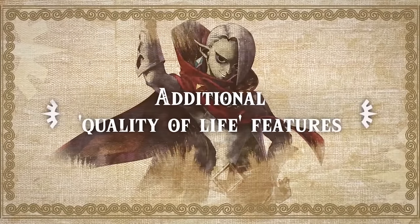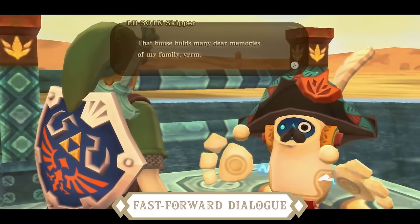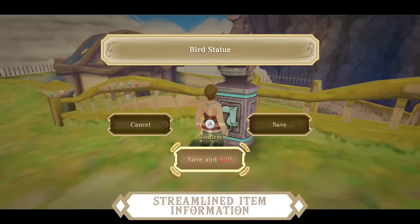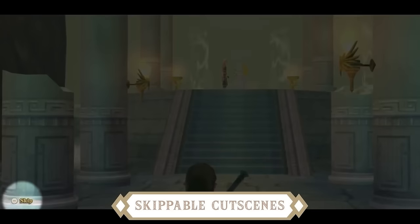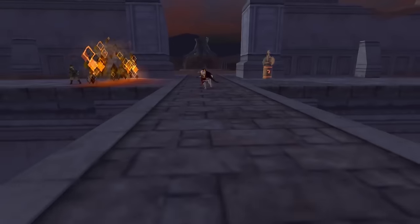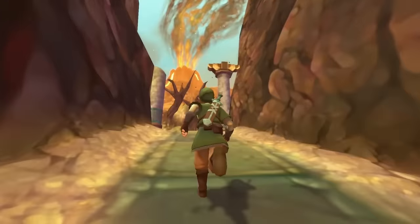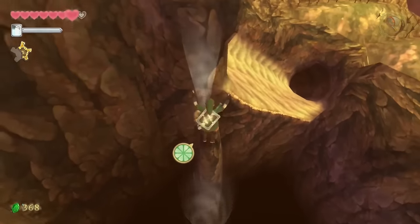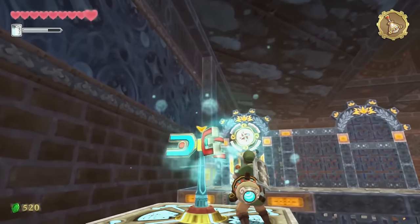There are a bunch of quality-of-life features for traveling, items, and the UI, and playing in portable mode is a nice bonus. I had way more fun with Skyward Sword HD than the original Wii release. The story is very good, with great cutscenes, though there are some annoying puzzles. They retextured and smoothed the game out considerably from the blurry Wii release. Legend of Zelda: Skyward Sword HD comes in at number 12.